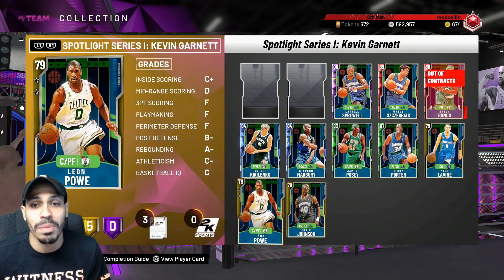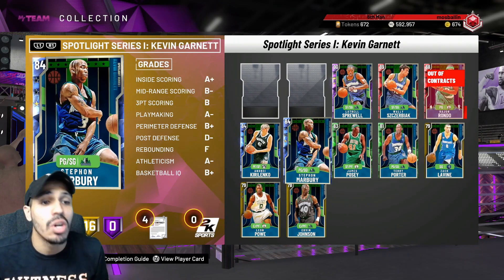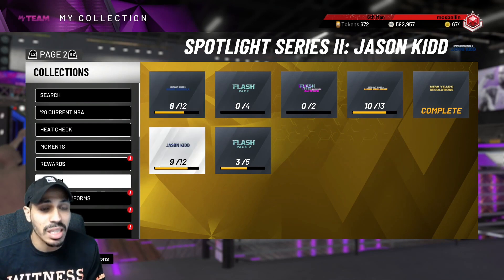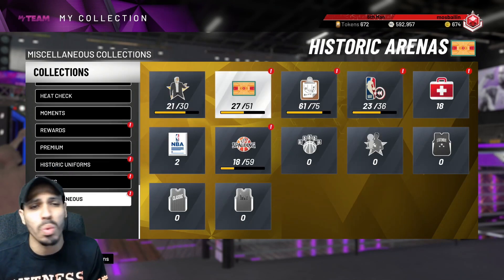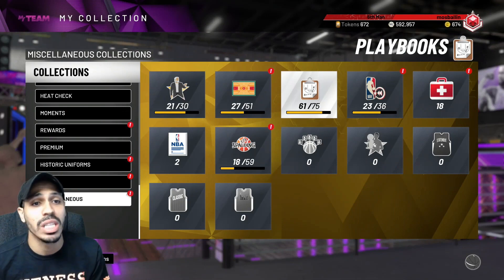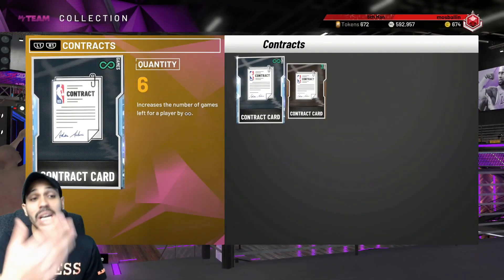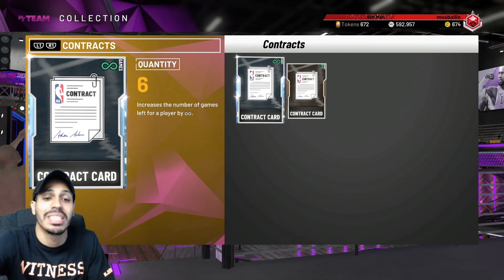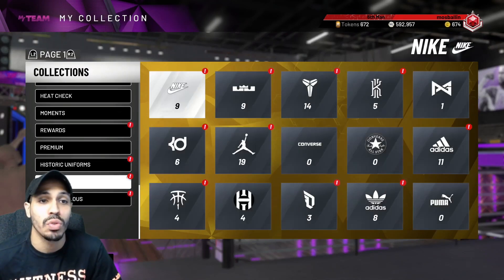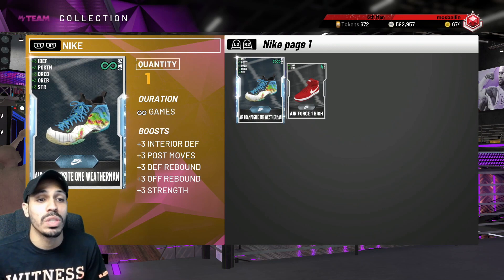If you still need MT, here's what you should be doing — mainly just selling. Make sure you have no silver cards, there's no reason to have them. Chuck up your heat check cards unless you're locking stuff in. Check your premiums — any sets you are complete with, sell those cards back. Some like the Zach LaVine are going for four or five K. Sell all those cards and you can make like a hundred K MT, maybe more. Check your miscellaneous too — playbooks you don't need, coaches, whatever — sell them.